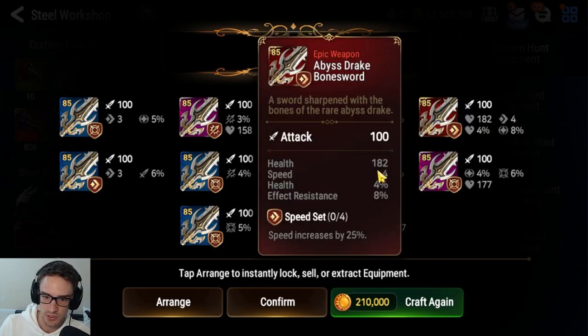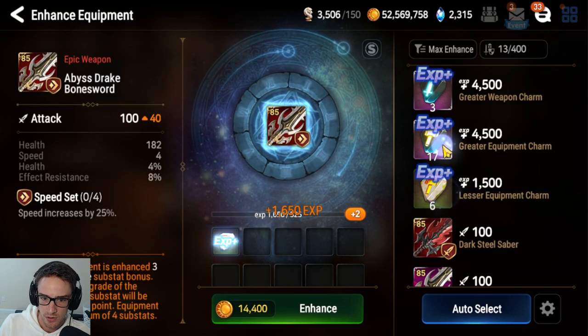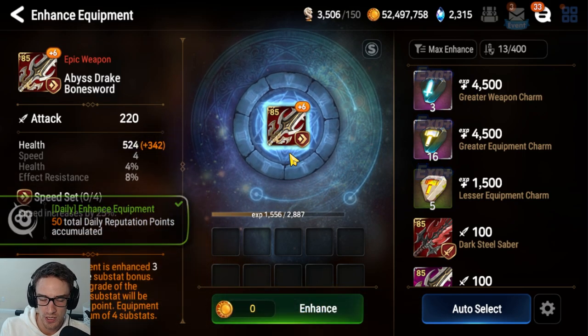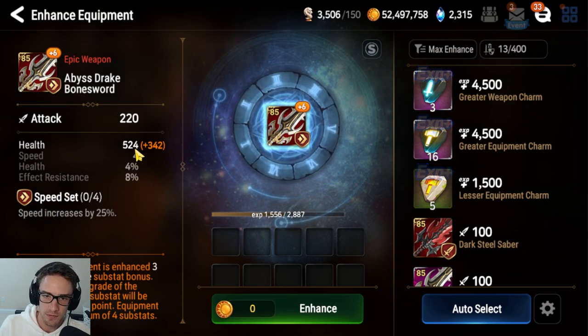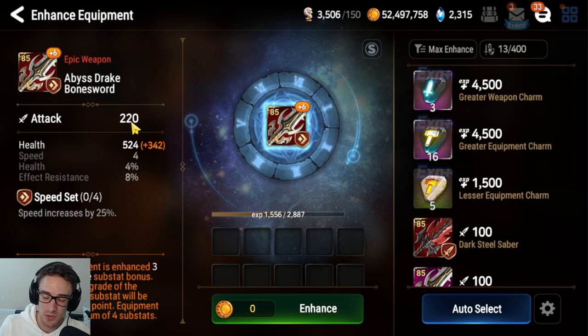A red piece of gear starts with four substats. Here's a perfect substat piece for a soulweaver or tanky character: a sword with speed, HP%, effect resist, and flat HP. Four speed is good; the 4% HP roll is minimum but since swords cannot roll flat defense or defense%, flat HP is your best alternative substat for a soulweaver. This piece is essentially perfect except for the low health roll. However, if both rolls after upgrading go into flat HP, this piece has basically demoted itself to a purple piece.